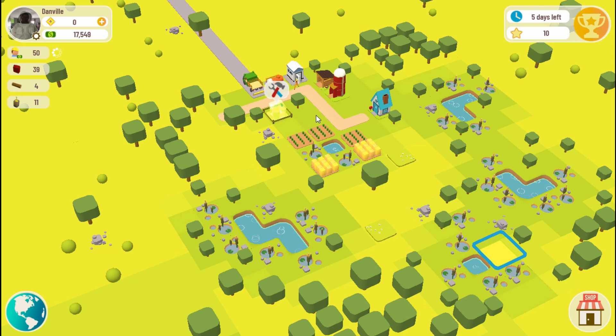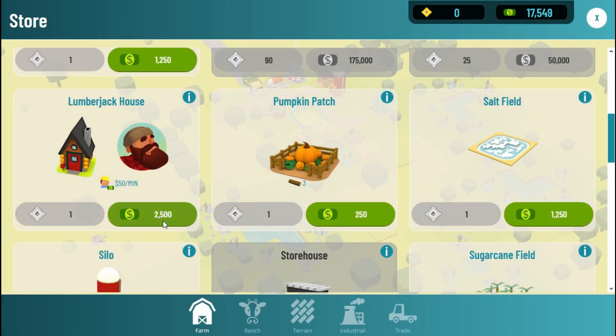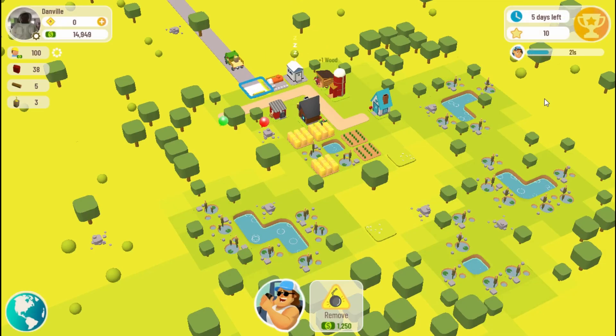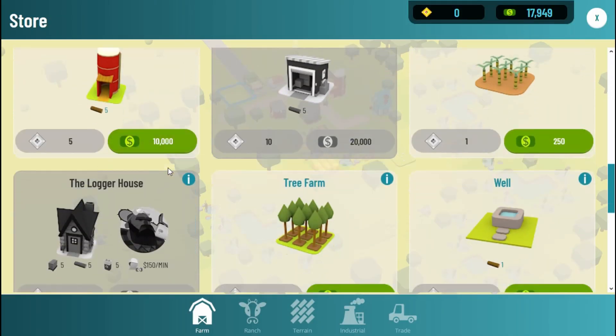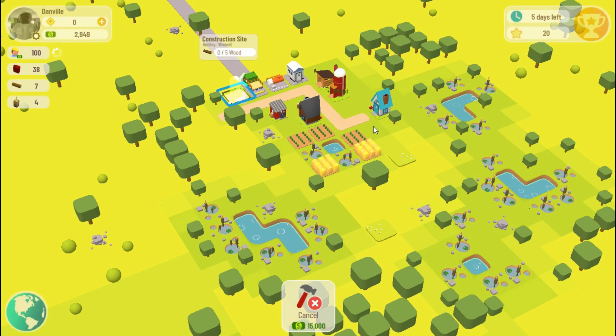Clearing marsh, solo trees, and rocks all cost money to remove, so your build should be planned from the beginning to be most productive. Wood is needed to build most items in Townstar. Once my initial supply is almost used, I need to make a lumberjack to harvest trees and place wood in the woodshed. With five wood in the woodshed, I can build a windmill to make flour from wheat and wood.